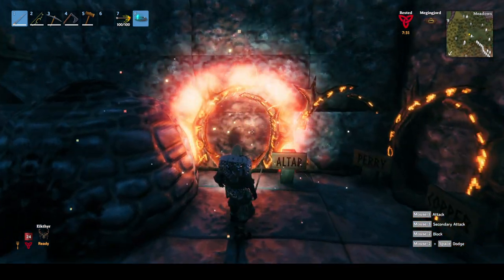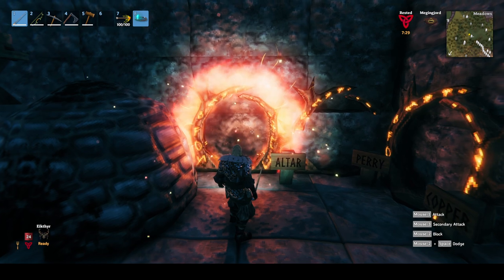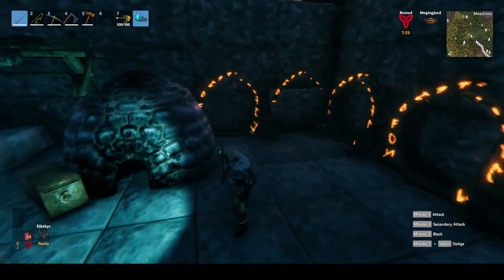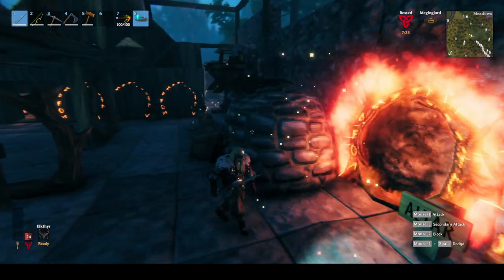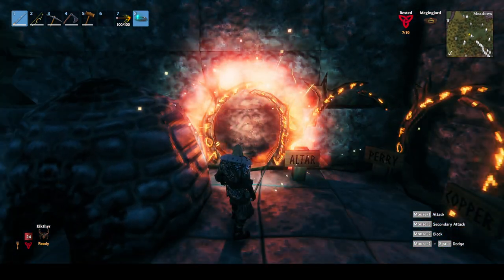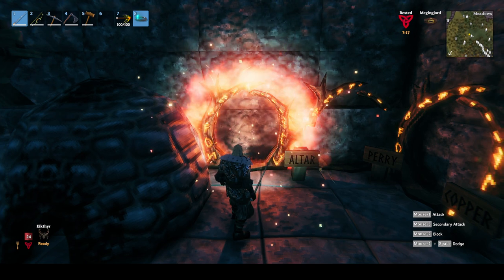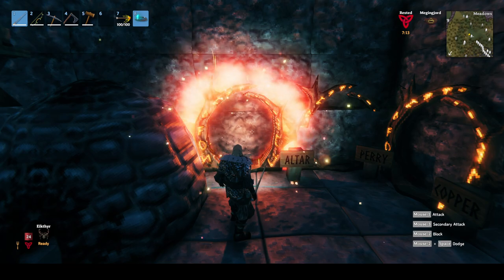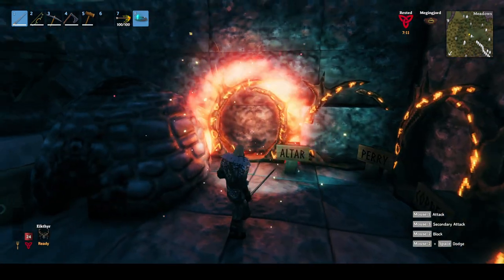That's just the main altar where you spawn when you begin. If you don't have a house or a bed set as your main bed and you die, it puts you there. So we put it all to there so in case you die, you can go to that one and get back to all your stuff real quick.